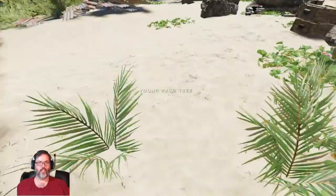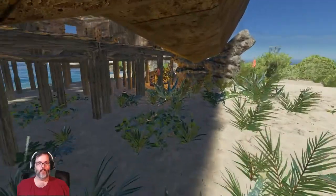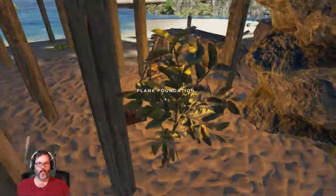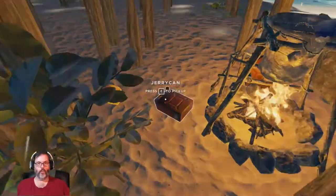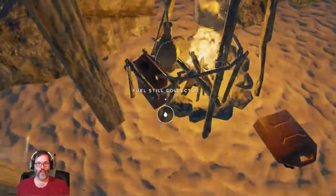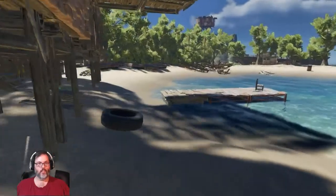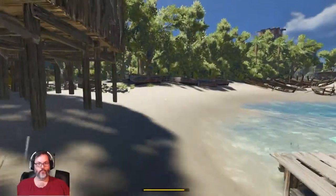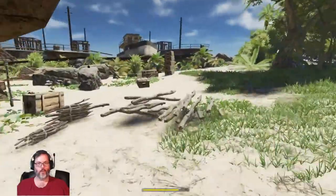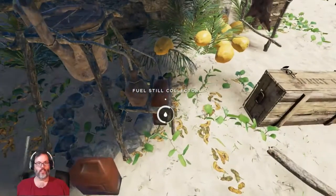Look at all the young palm trees we can cut down for fibrous leaves. We got our two fuel collectors up last episode. Notice the new bar at the bottom — that is the new stamina bar.